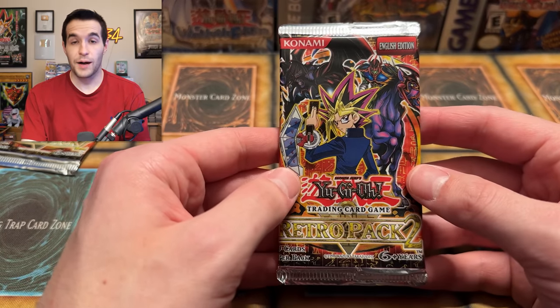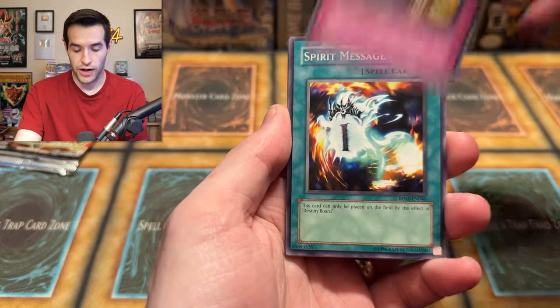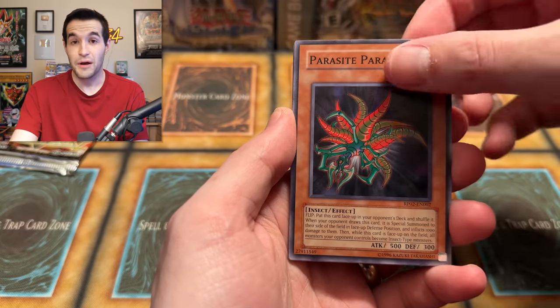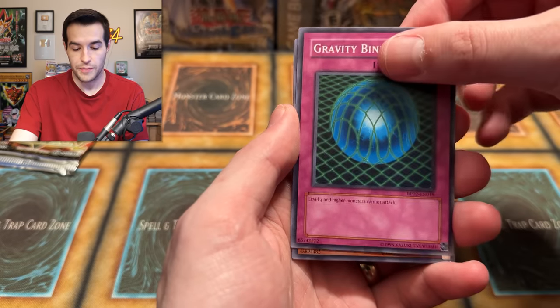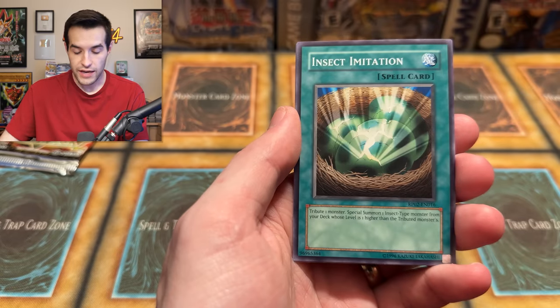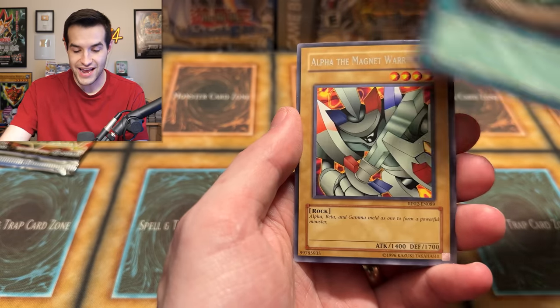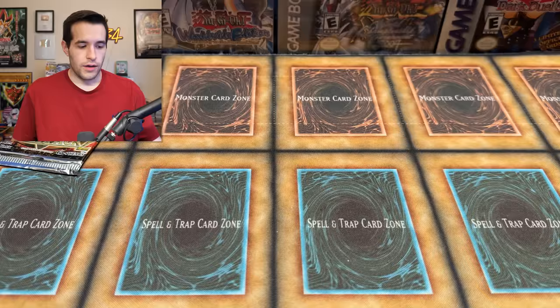Retro Pack 2, second pack. Could pull the Blue Eyes Shining Dragon — really any secret rare is extremely exciting, but Blue Eyes Shining Dragon or Dragon Master Knight would be my top picks. Barrel Behind the Door, Spirit Message Eye, Parasite Parasite — that's a Ruxin special! Emergency Provisions, Gravity Bind, Gilosaurus, Thousand Eyes Idol, Insect Imitation — and Alpha the Magnet Warrior again! Double Alpha. Why do you troll us like this? Pain and suffering.